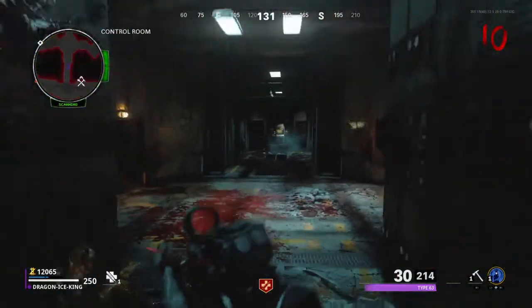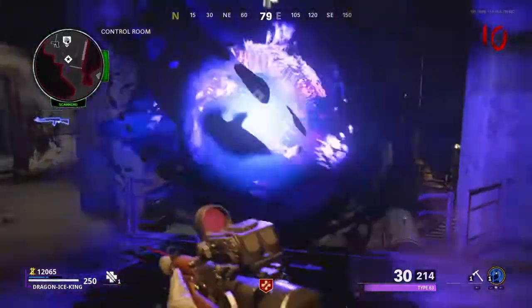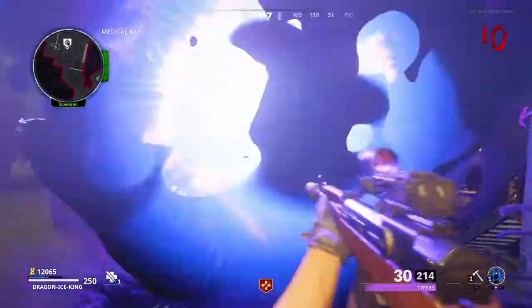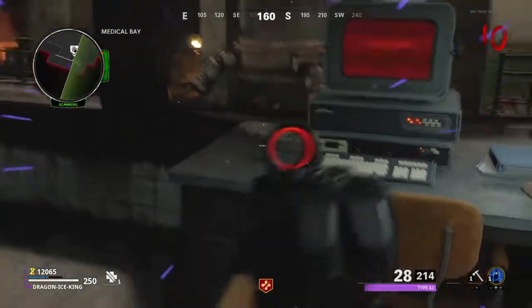What is up guys. Once you've crafted the Aetherscope, this portal will appear. What you have to do is go into it, and then basically just run over here, and in the Dark Aetherworld there'll be a book.